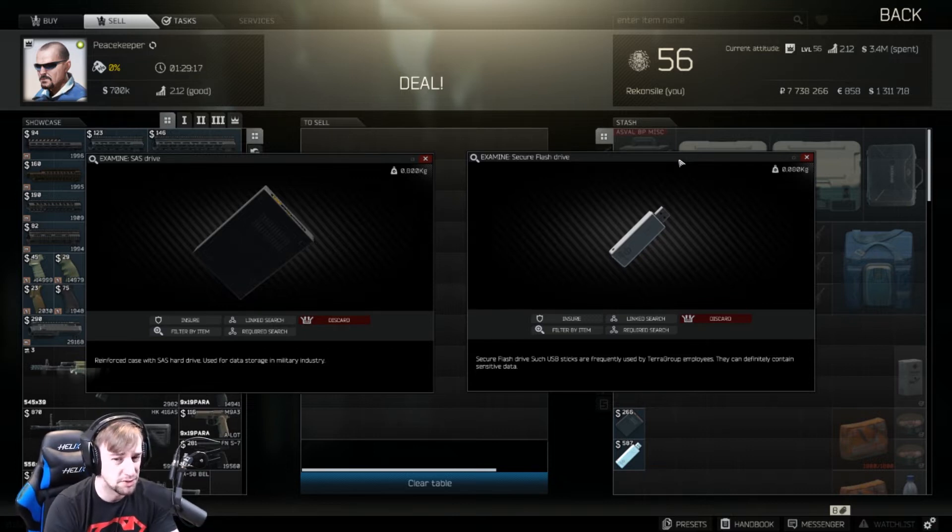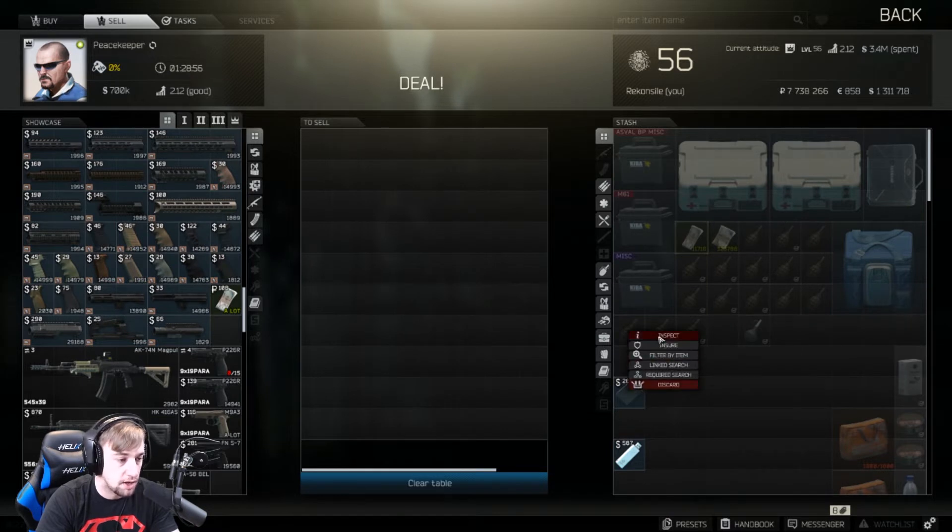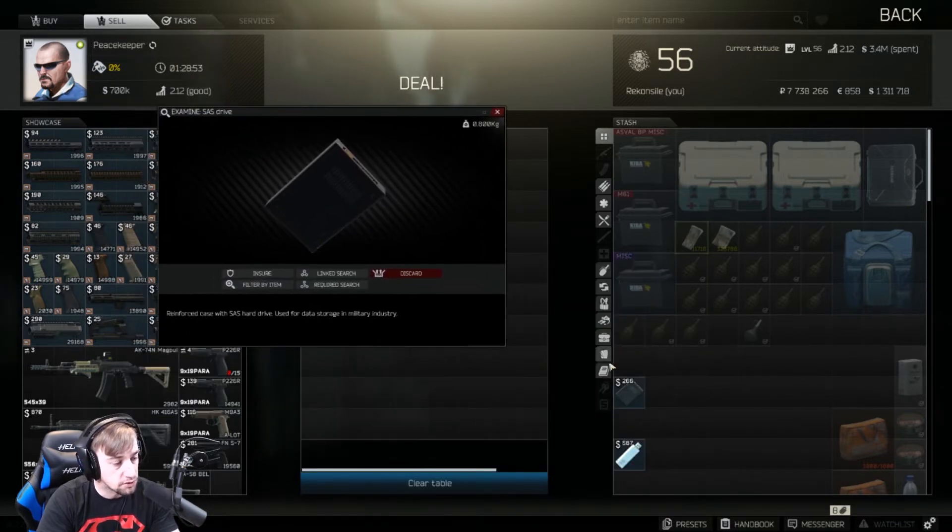You need these for quests early on and you can use them for trade items as well, but that's not where the real value comes from. Once you get these and you're done with all the quests, these items can net you quite a bit of money. As you can see, this SAS drive sells for 266 American dollars to Peacekeeper — he's the only one who will buy it — which comes to 28,728 rubles.